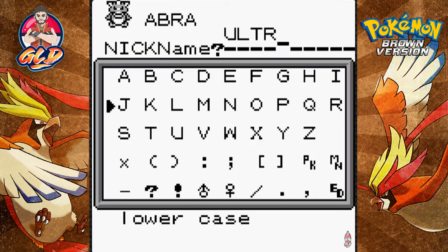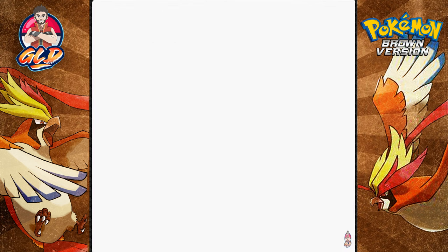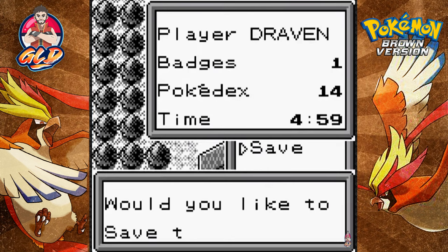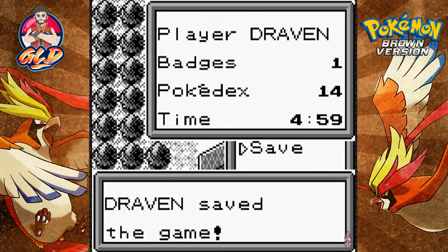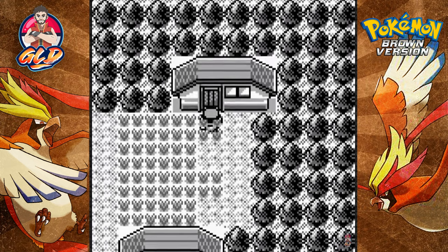I wanted to name it Ultra Psycho but I had to shorten it, so Psycho it is. I don't know if it'll be on my team. We're back, and before anything else let's save the game - credit goes to Visual Boy Advance for that load save option.